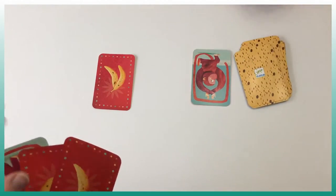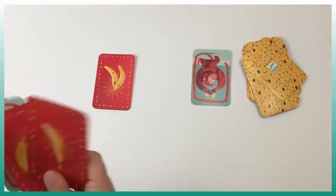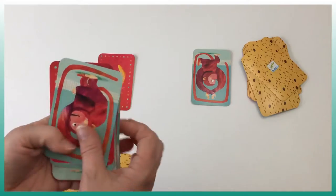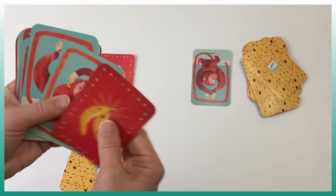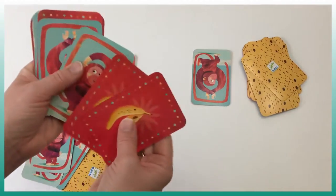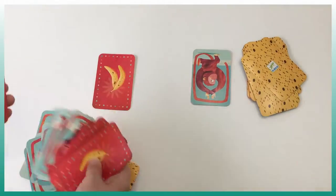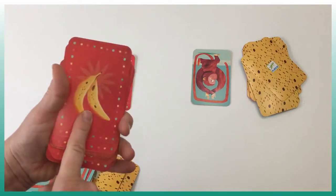The game finishes when there are no more cards in the deck or in anyone's hand. We pick up all the cards accumulated throughout the game, get rid of the monkeys, and just keep the bananas. Then we count each banana.